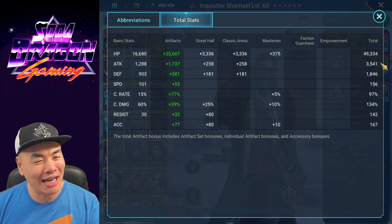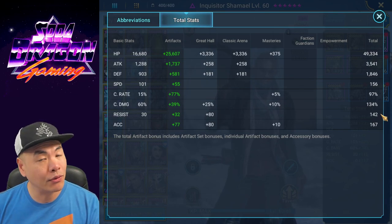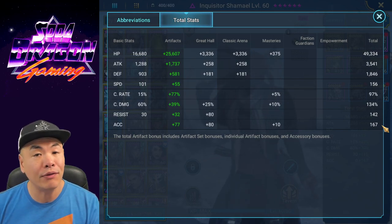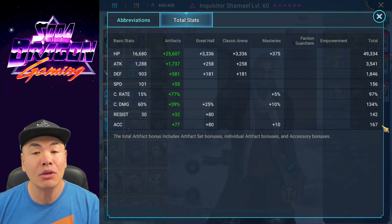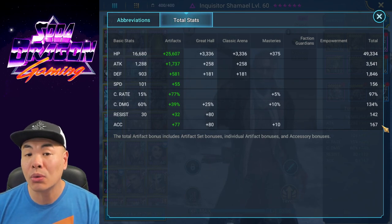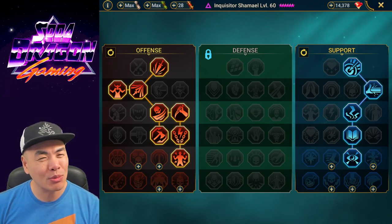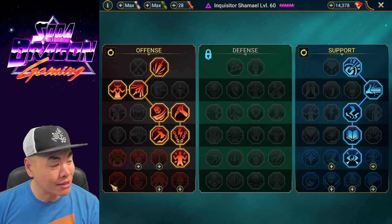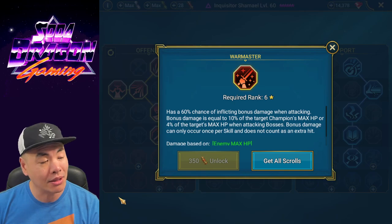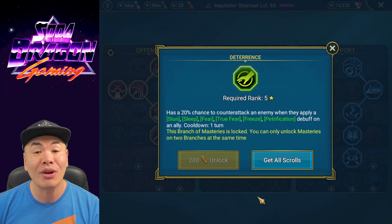Shemail's total stats: 49,000 health, 3,500 attack — his damage is based on attack, pump it up. Defense 1,800, speed 156, crit rate 97%, crit damage 134% — pump up that crit damage. Resistance 142 — not needed. Accuracy could be useful since his A1 removes buffs, but not required. I haven't even completed his masteries and the team is doing 35 million. I would definitely get War Master for him — bonus damage based off enemy max HP — plus go the Deterrence route. War Master and Deterrence.